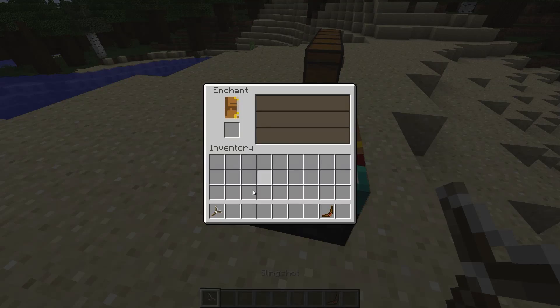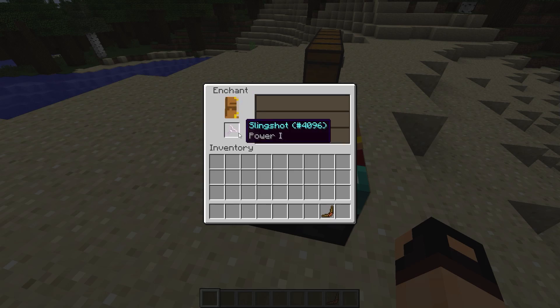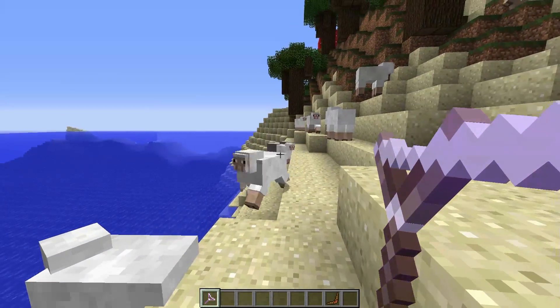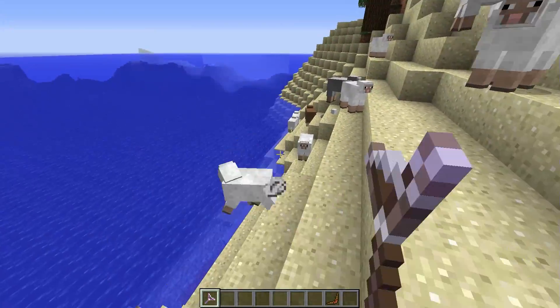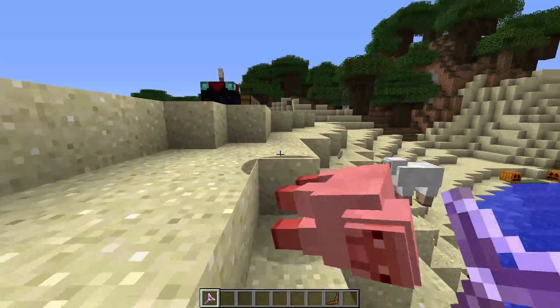You can actually enchant the slingshot - let's go and enchant it right now. You can enchant it with Power, and let's see if it's actually stronger. It's a two-shot now, whereas previously it was a three-shot.